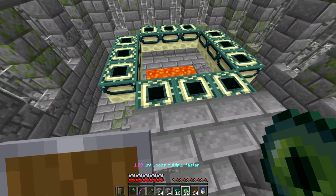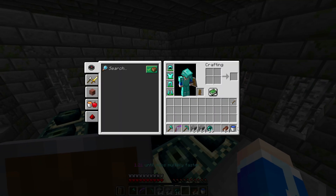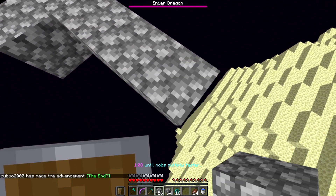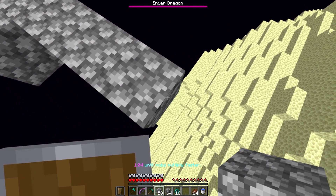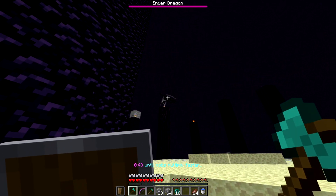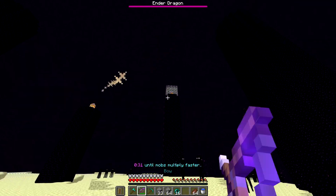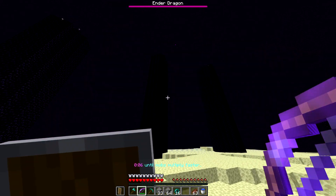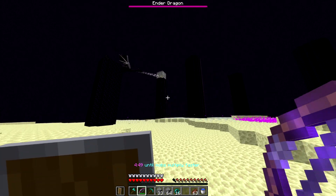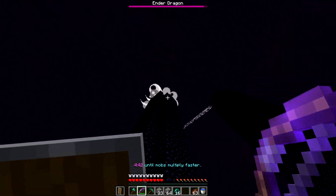I've come all the way to the stronghold — let's light this baby and get it going. I've geared myself up, I think I'm good to go. Is the ender dragon going to multiply when I look at it? That might be a problem. I guess there's only one way to find out. Maybe not — I can't tell. Let's just try to beat it. I've already gotten a bunch of the crystals. Mobs multiply even faster now. Let's try to blow up the ones through the rail. We got it!